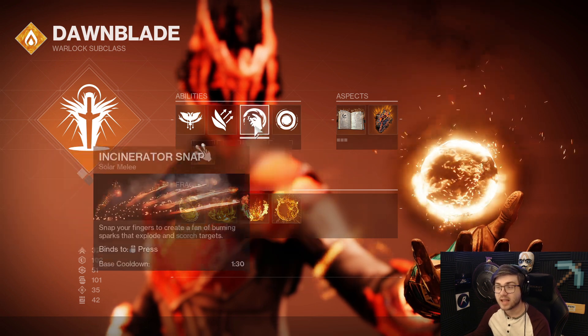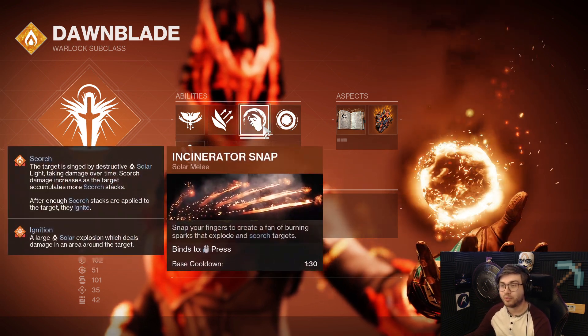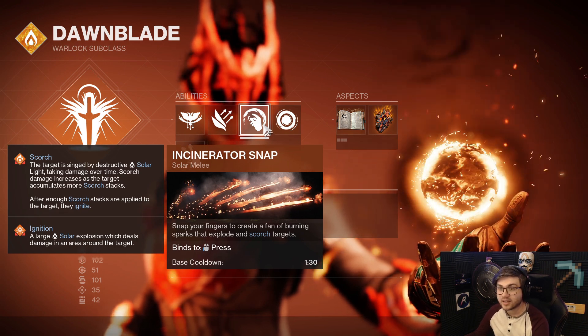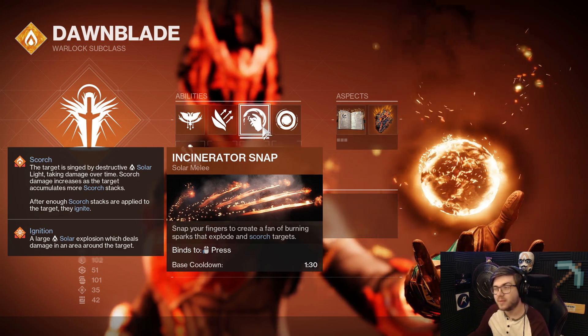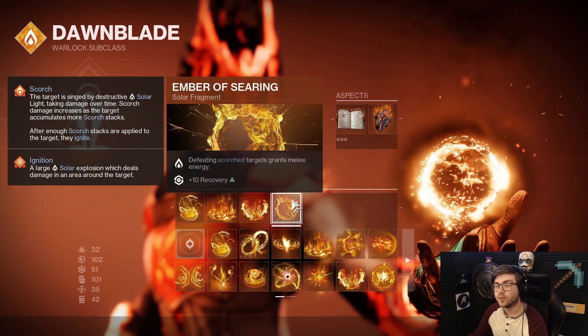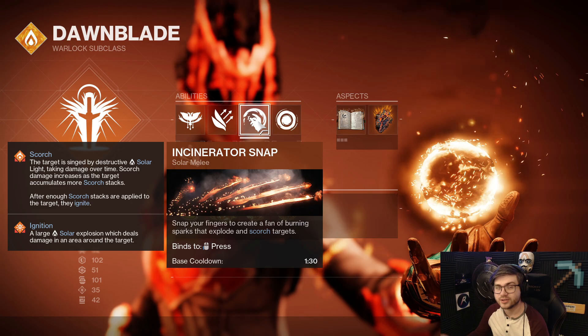If Incinerator Snap ever goes on cooldown, the whole build is pretty much broken until you get it back. There are ways to mitigate that through mods, but I run this extra fragment just to be 100% sure I always have Incinerator Snap ready.